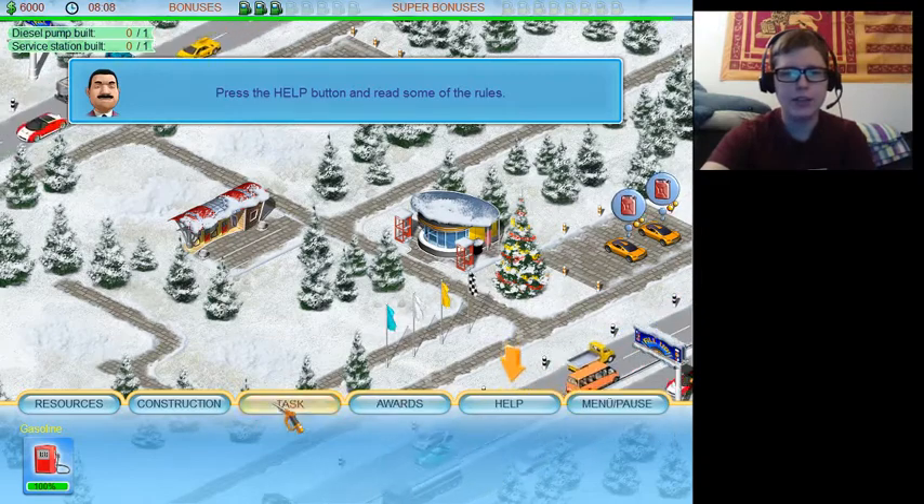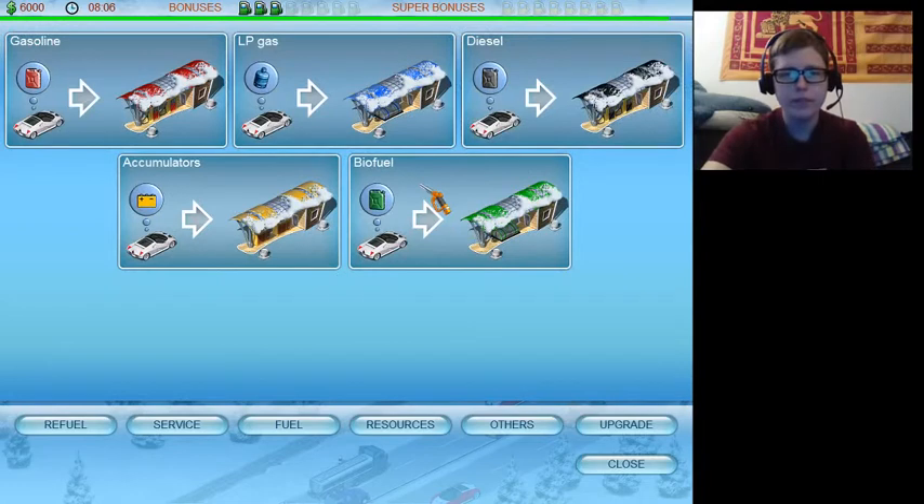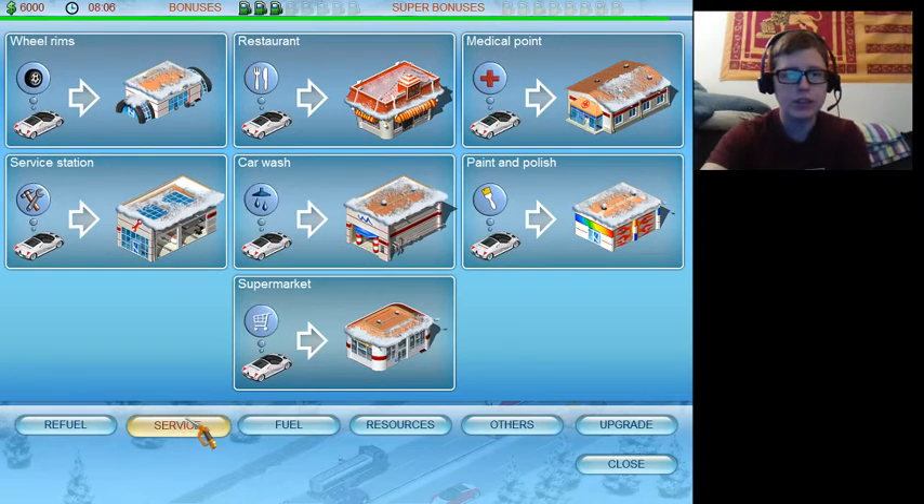You've got tabs here you can do stuff with — you can click Help. So you're getting into the basic premise of the game. See how there's these cars? Those little bubbles over them — that's what they want. You need to provide them with gasoline for this guy, LP gas, diesel, electricity — that's an electric car — and biofuel. So that's refueling. These are the buildings you build to provide that fuel. See the color on the top matches the color of what they want? That makes it easier. Under Service, there's all the service buildings you can build and their corresponding need bubbles.